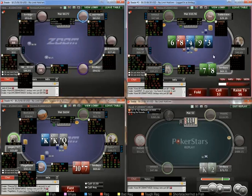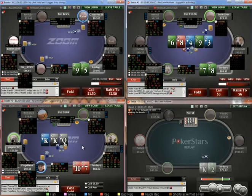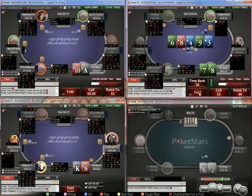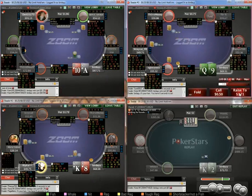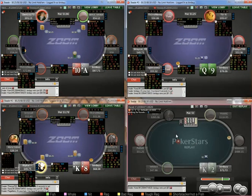Pretty bad hand to call with on table 2 — it blocks all of his bluffs: big straight draws and clubs. So I think we just have to fold. That sizing is also pretty value-heavy, though against regs they obviously should have balanced ranges for betting that size. Well, they should.